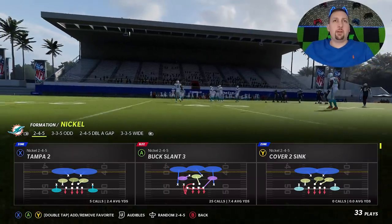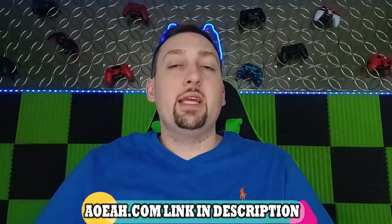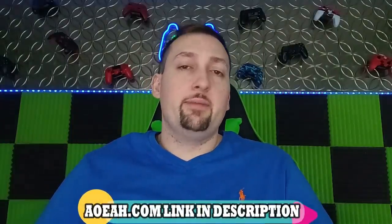This will be four plays total — if you guys want to see a full scheme out of this playbook, hit the like button and let me know in the comments. This video is also brought to you by my coin sponsors at aoeah.com. Use discount code EMAIL — they changed it up and are giving you six percent off right now instead of the traditional code MONEY.